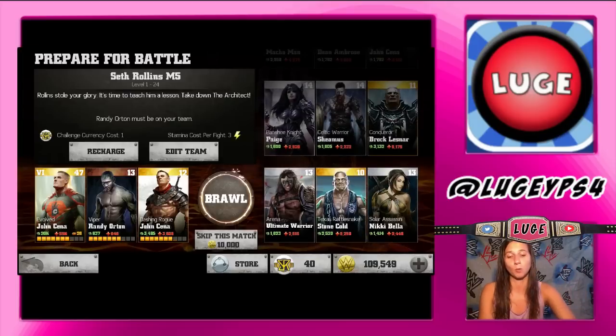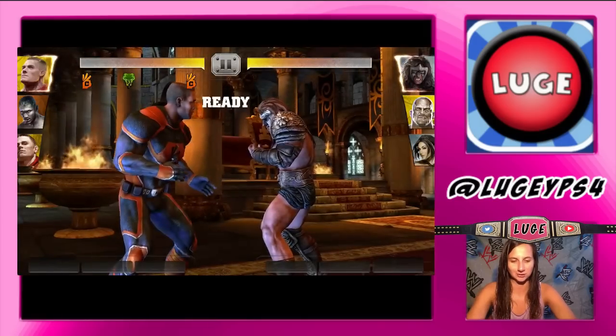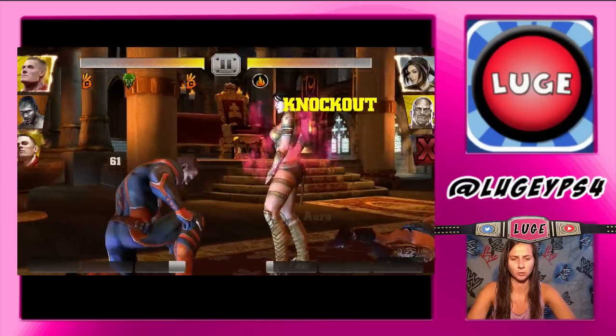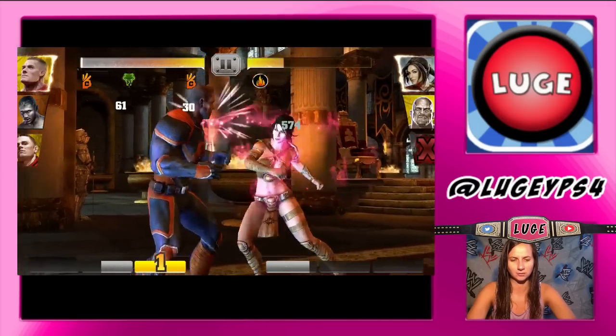We've got to get more coins because I want to get a seventh John Cena card — I need to get that seventh John Cena card, I'll be so happy. And I really want to get that Seth Rollins card. Look at the damage though — going for it!